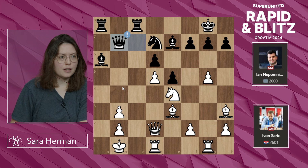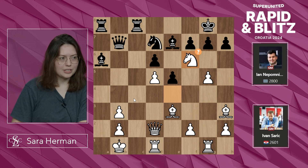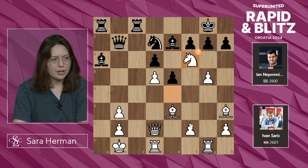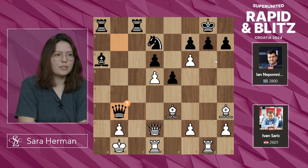Qb7, targeting b3. Nf6 check — and this is a mistake, but in blitz, white is already losing, so you need to try and break through and create an attack of your own. After Bxf6, gxf6, Qxb3.